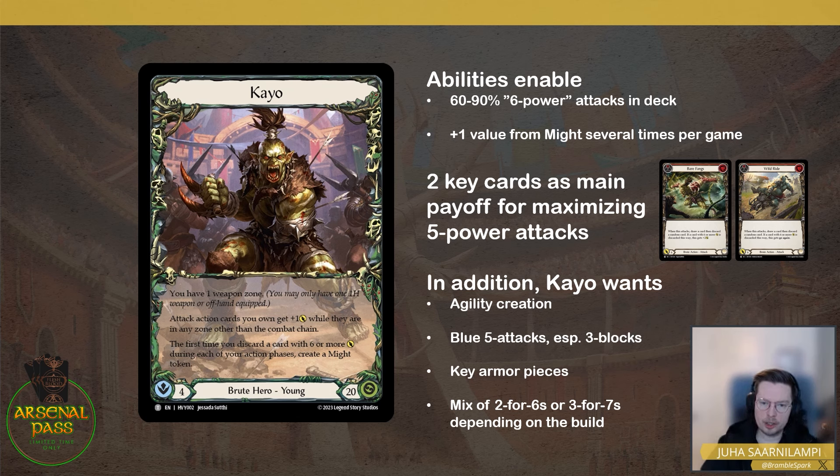Why are you making your deck full of sixes? You have two key cards: Bear Fangs and Wild Ride. These are two-cost, six-attack reds with no block. Bear Fangs draws and discards a card — if you discard a six it gets plus two. Wild Ride does the same but gets go again instead. So to minimize whiffs, you fill your deck with sixes, grab all the Bear Fangs and Wild Rides you need, and happily play these above-rate cards that also give you the might token.